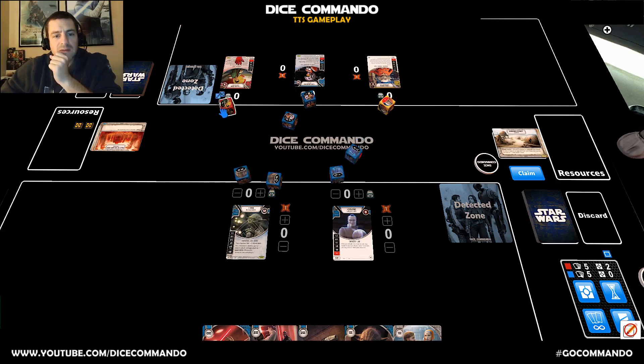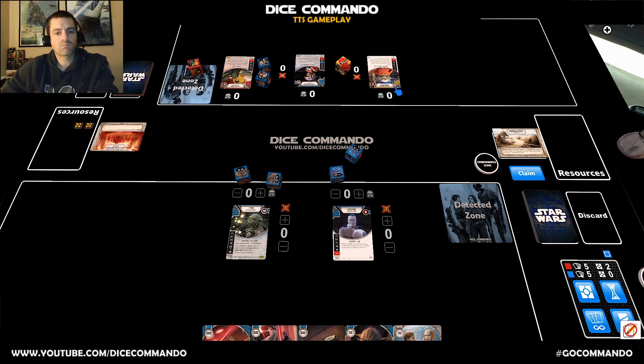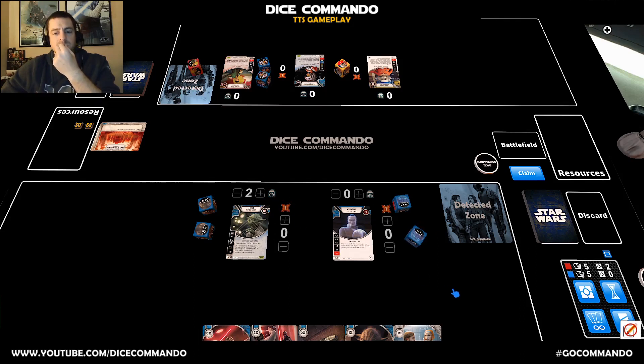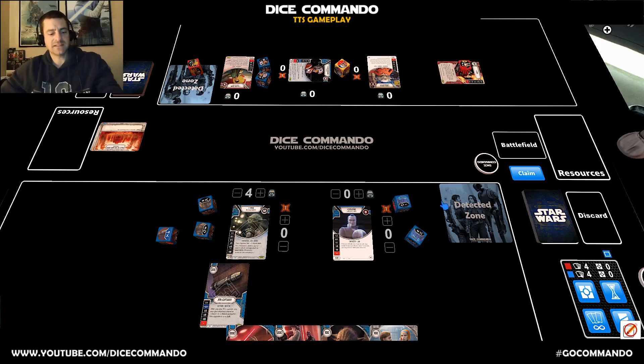That would be a 5. Wow, an 8. Remove a non-character die. A-wing — okay. The A-wing discards a card to resolve, right? Yes. He ain't resolving that, but oh my goodness.